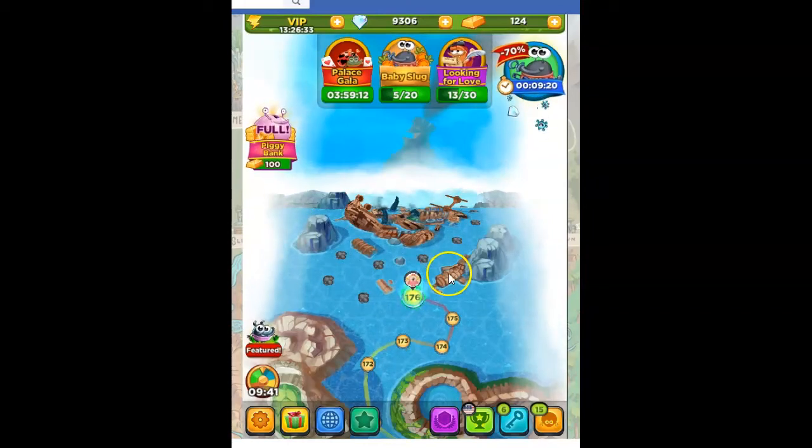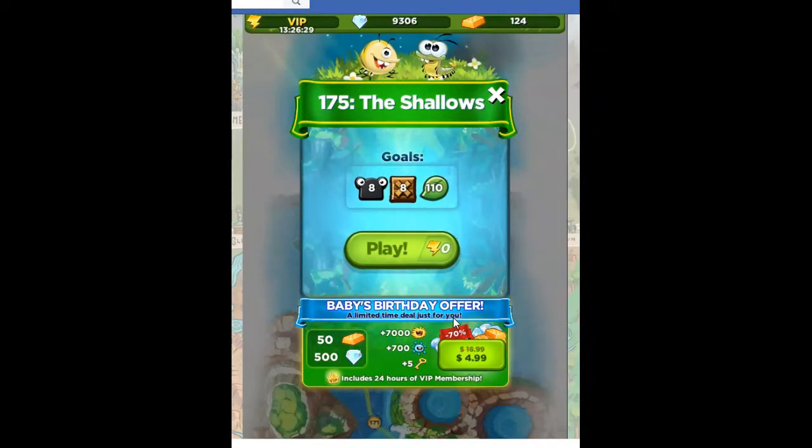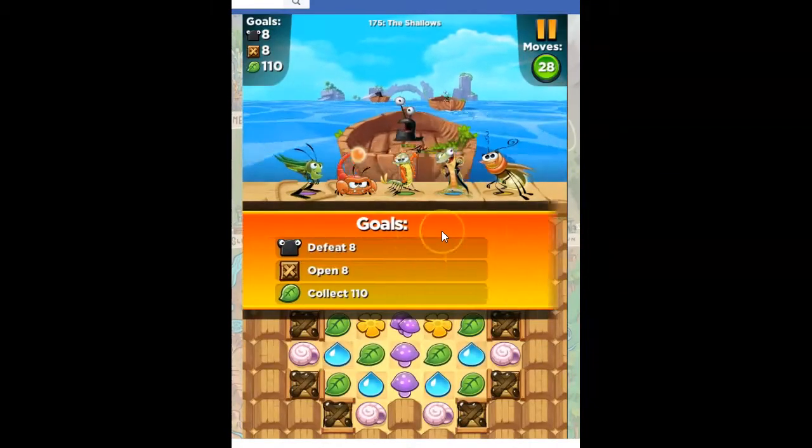Hi Fiends, this is Susie, your gaming guru, here to help you solve the puzzle of level 175 in Best Fiends, even though I've already beaten it. It's the Shallows. Our goals are to defeat 8 slugs, open 8 crates, and collect 110 of the green leaves.